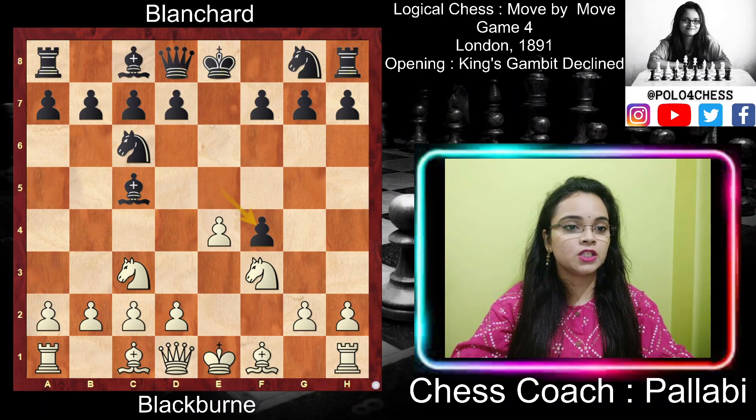After Knight f3, Black played exf4 — but this is a poor move on at least four counts. First, in moving a pawn instead of a piece, Black loses sight of the chief objective in all opening strategy, which is to move the pieces and get them off the back rank. Secondly, he surrenders his hold on the center. Thirdly, he wastes time capturing a pawn he cannot retain. And also he permits White to seize the center in the next move by playing d4.